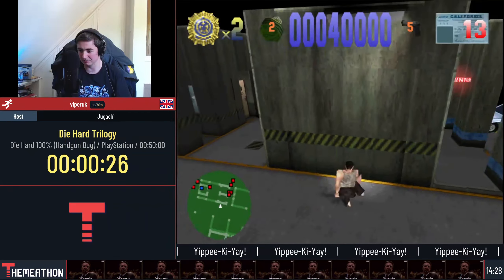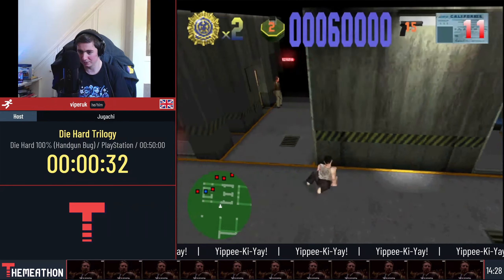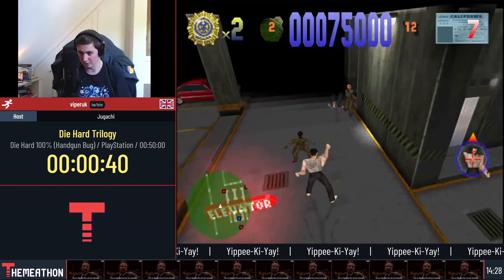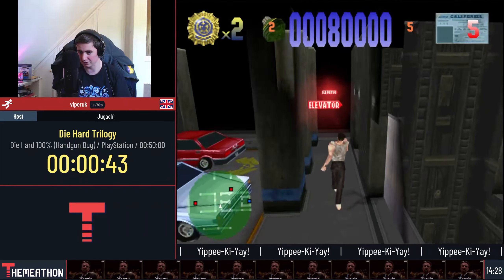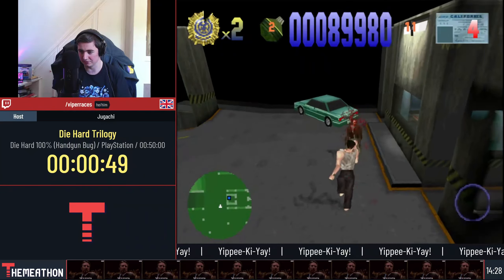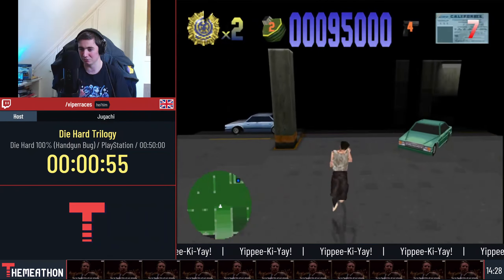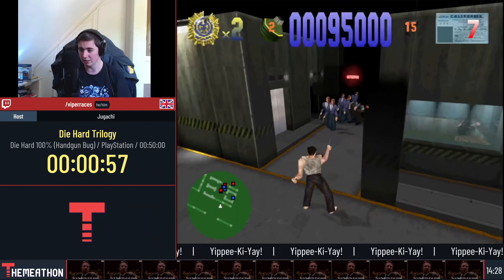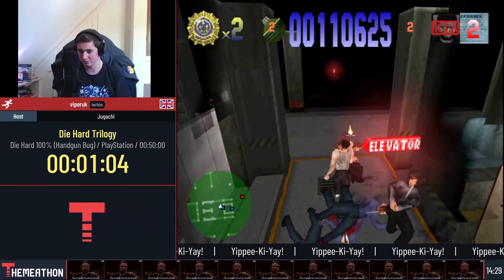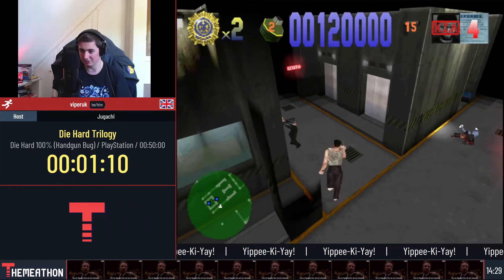Guys can come from everywhere. Long story short, if you've never seen the film, go watch the film. I'm not really going to spoil this too much. John McClane is played by Bruce Willis, and what we need to do is take down a guy called Hans Gruber.